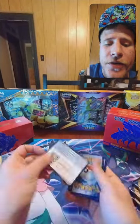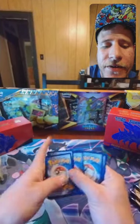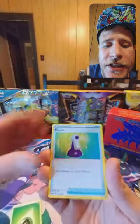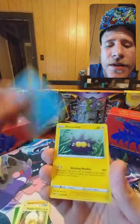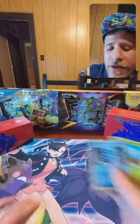Green code, so that means the first pack's not going to have anything in it. Leaf energy, Potion, Rhydon, Eldegoss, Sobble, Pincurchin, Blipbug, Rhyhorn, Mansino, Metal Saucer, and a Durant — Kevin Durant.